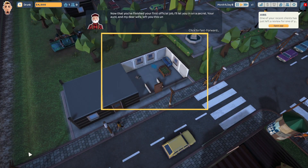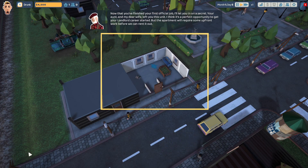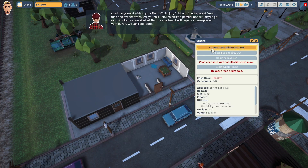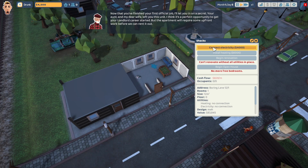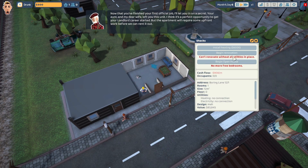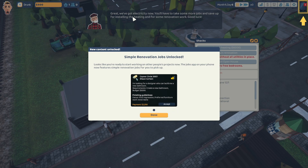Now that you've finished your first official job, I'll let you in on a secret. Your aunt and my dear wife left you this unit. I think it's a perfect opportunity to get your landlord career started, but the apartment will require some upfront work before we can rent it out. We need to connect to electricity. We have $4,500. Connecting the electricity is $4,000 — can't renovate without all utilities in place. So we go ahead and install that. Now we're down to $500. We've got electricity. Now we have to take some more jobs to save up for heating and renovation work.